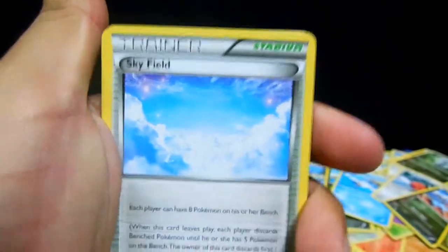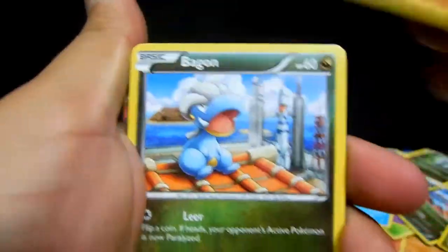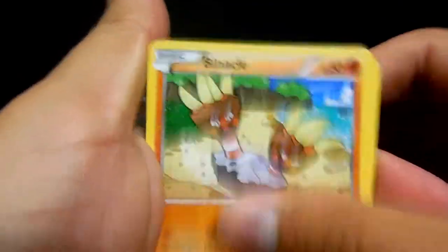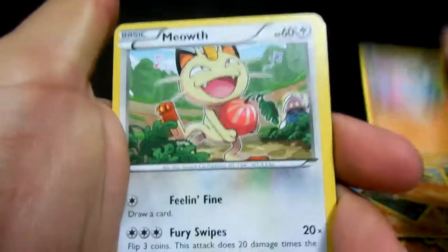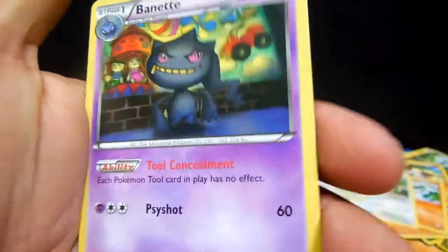We have a Sky Field trainer, Rayquaza Spirit Link, Gligar, Skorupi, Bagon, Binacle, Gligar, Meowth, Spearow, Dragonite reverse, and the rare is a Banette non-holo. Two packs left, guys.